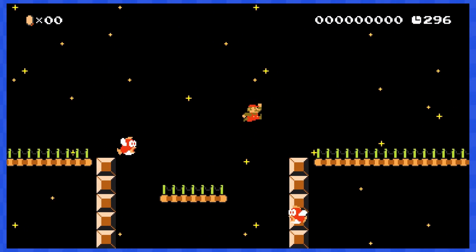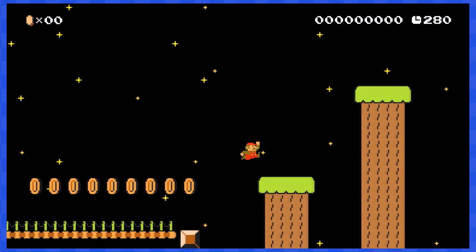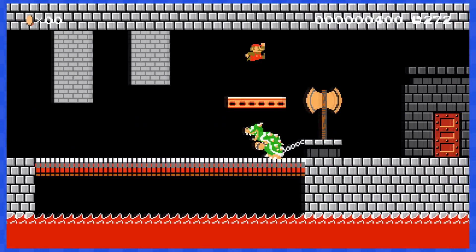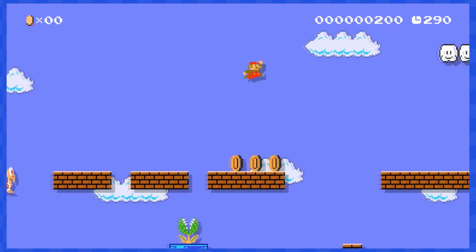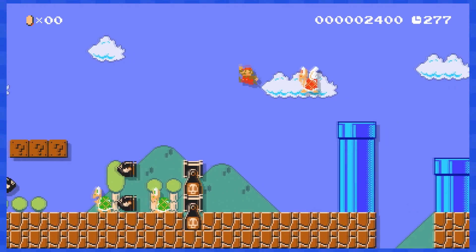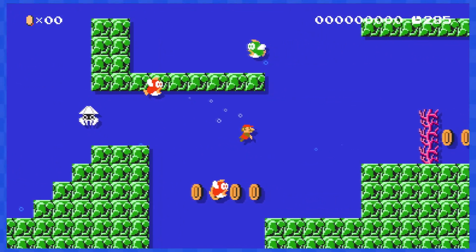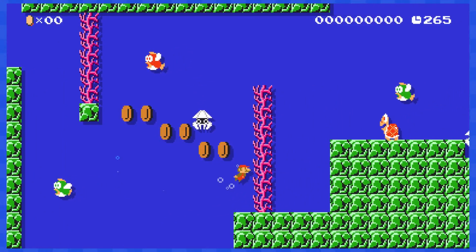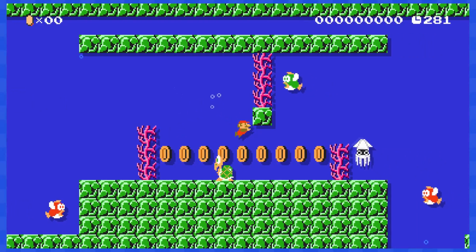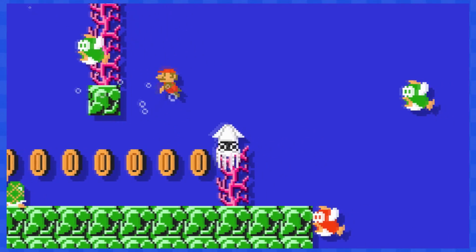2-3 is full of flying Cheep-Cheeps, and although there's a couple of evil coins here and there, they're all pretty easy to avoid. 2-4 does not contain a single coin, so this one's a freebie. World 3-1 does contain some coins here and there, but they're super easy to dodge, so getting to the end coinless is not very difficult. 3-2 is our first underwater stage in this quest, and this one does contain a lot of coins, but since we can swim around, there are multiple paths to avoid them. I have to point out that this part was very tedious, forcing you to swim in between a block and a bunch of coins — that was a little bit stressful, but not impossible.